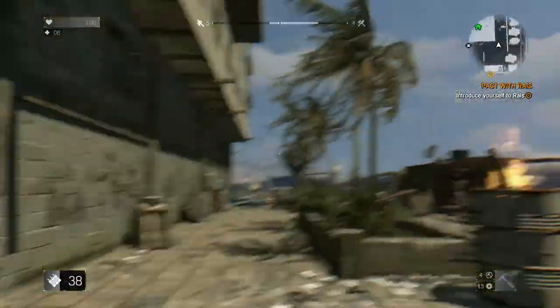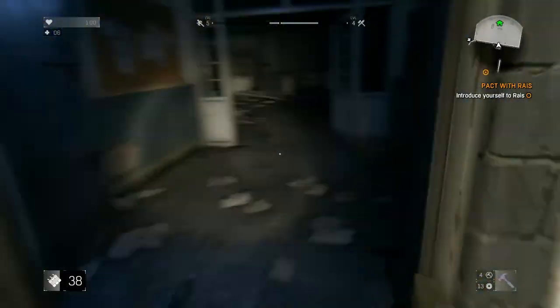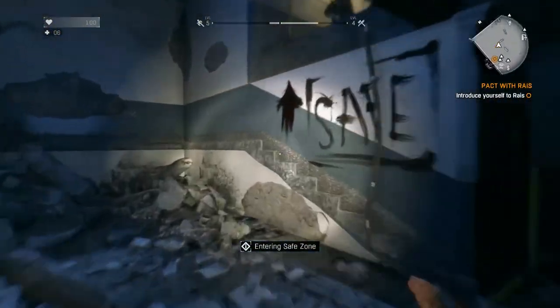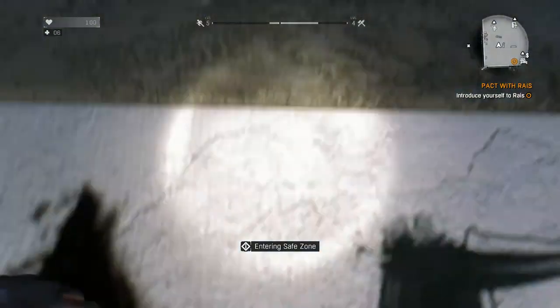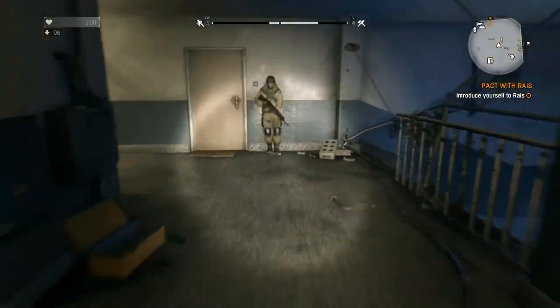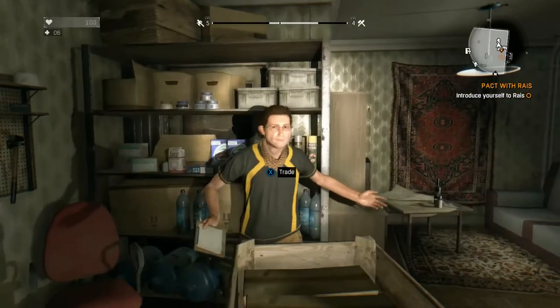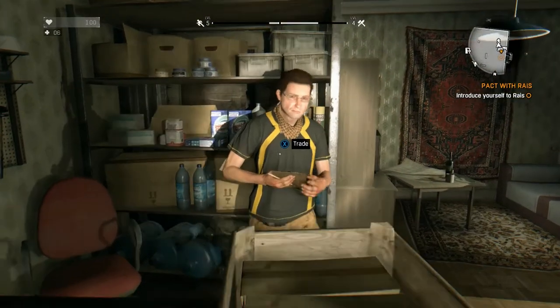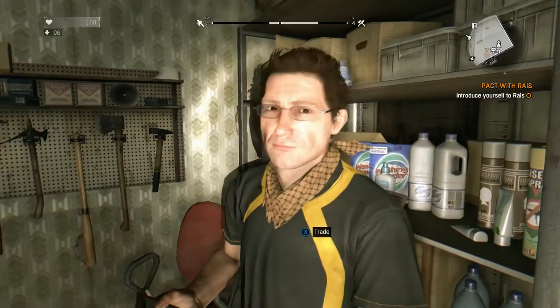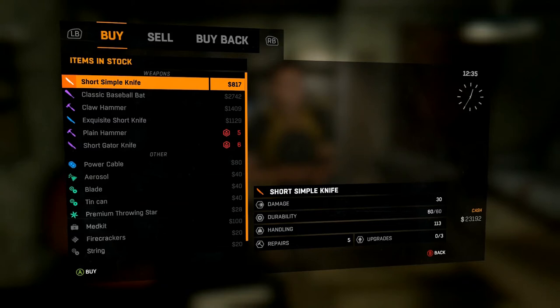Anyway, let me throw that. We're going to sell it now. We're inside our main safehouse. Head over to the store — the shop, the salesman over here. Talk to this guy; he looks a little weird, kind of reminds me of a Bill Gates type. We're going to trade with him and sell.